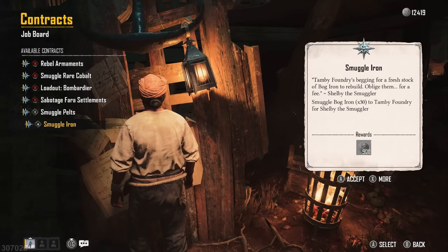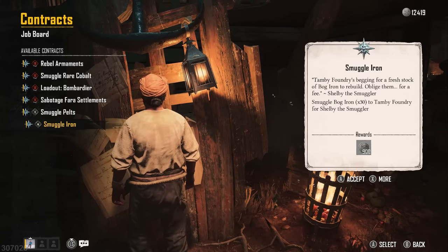So make sure you're paying attention to this job board. But if you are desperate, you can always sell your commodities to the different traders.